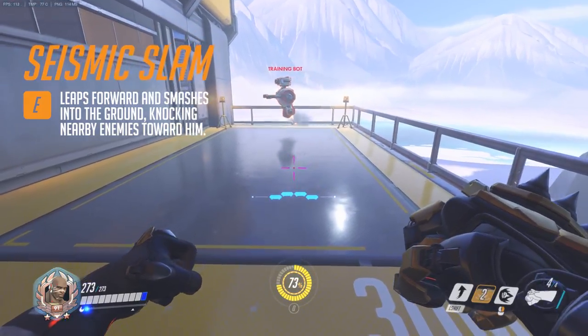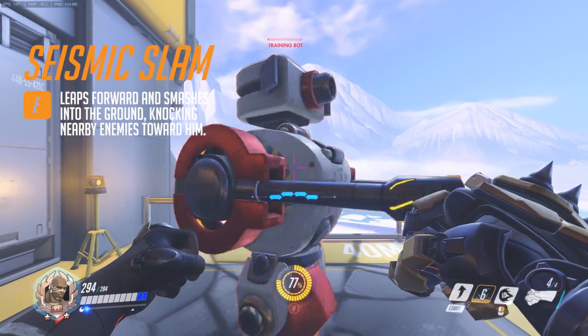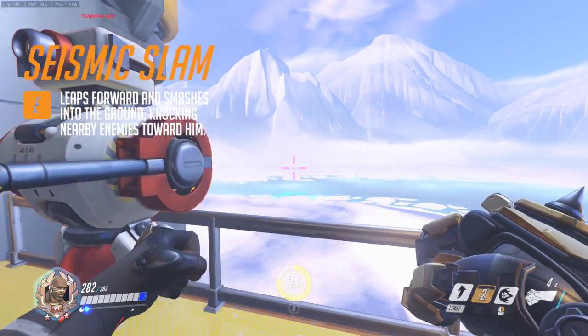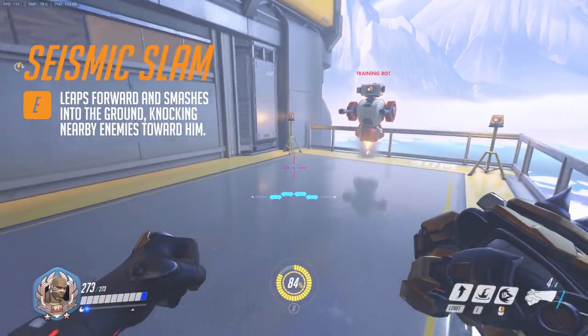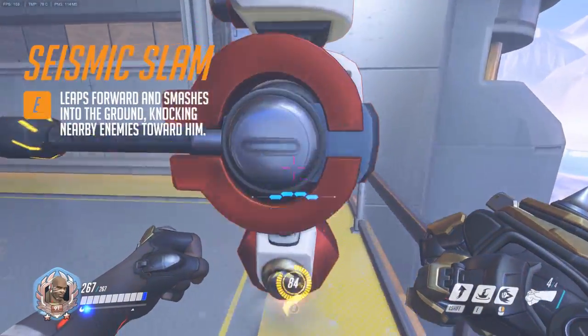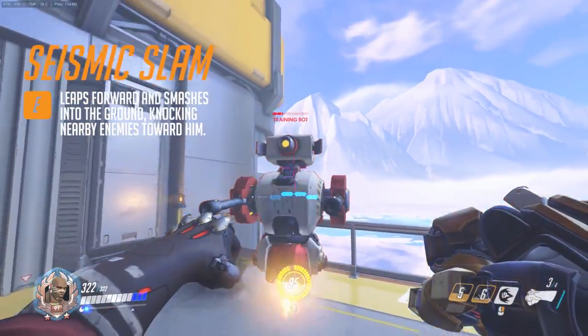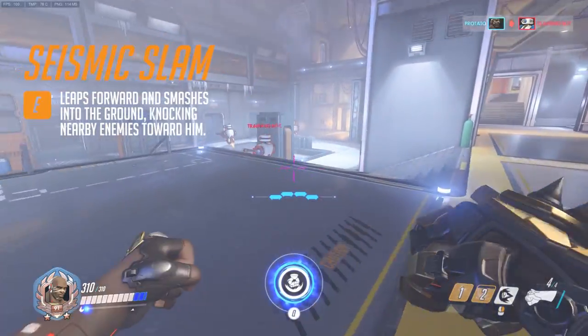To fully understand what that means, let's talk about Seismic Slam, the E ability. Seismic Slam leaps him forward, causing Doomfist to smash into the ground and knock enemies towards him. Because he leaps while casting Seismic Slam, this can be comboed with Rising Uppercut to move around the map. Naturally, Rising Uppercut into Seismic Slam — shift into E — will be his bread-and-butter combo: you knock multiple enemies into the air and group them up right after.